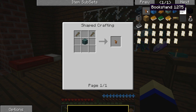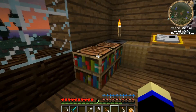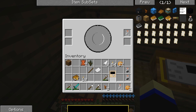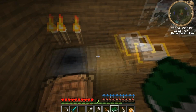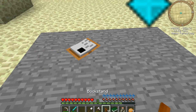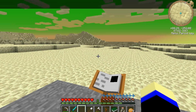What I need to grab is a few of these bookstands - you need a plank. Make another linking book just to be safe. It can never hurt to have too many linking books, so that will be our new overworld link book. We'll go in here and pick up that one. You shift right-click and now that's there.